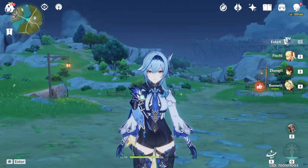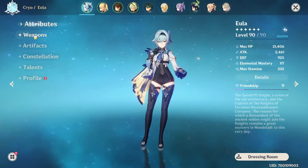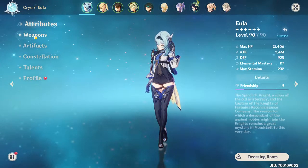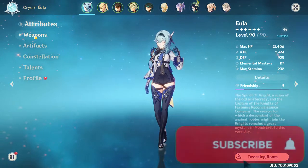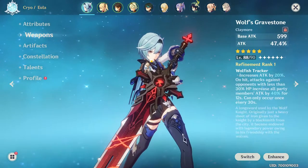Alright ladies and gents, we gotta talk real quick. First and foremost, Eula. Secondly, my Eula's weapon — it's not the four-star Snow Tomb Star Silver anymore. I just got a new five-star: the Wolf's Gravestone.